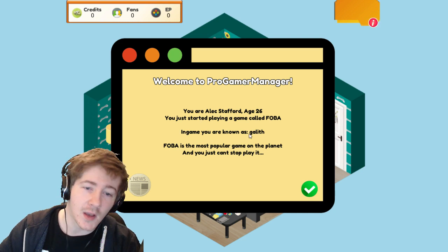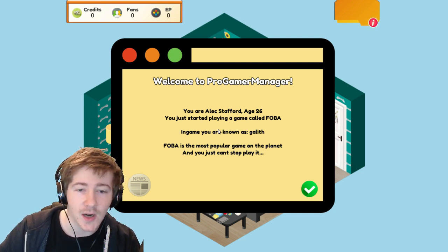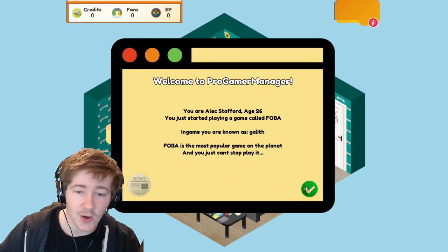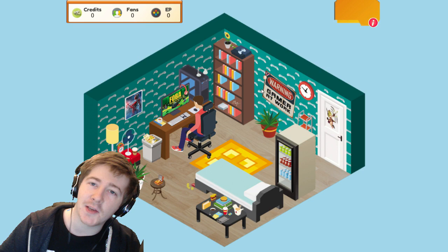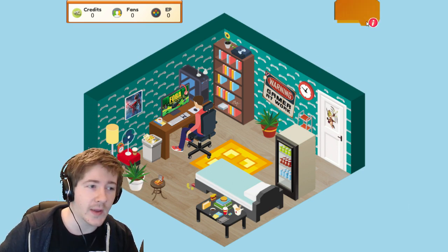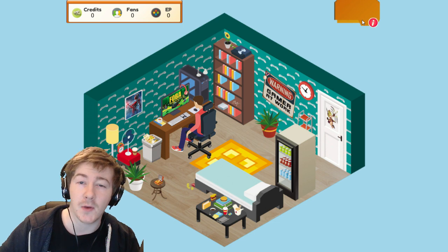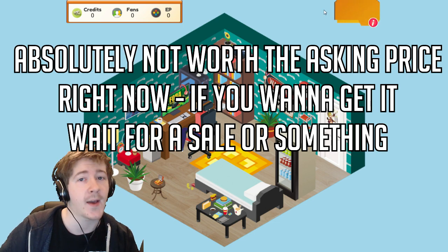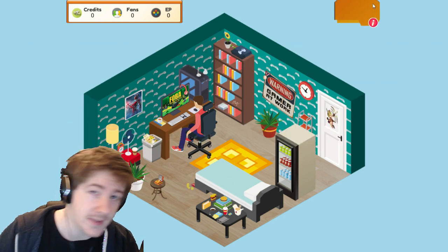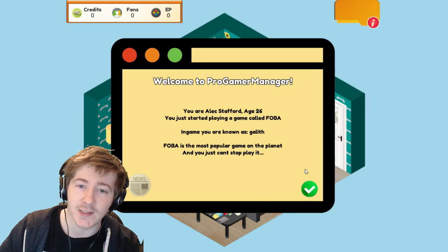Welcome to ProGamer Manager. You're Alex Stafford, age 26. You started playing a game called Phoba — in-game you're known as Galleth. Phoba is the most popular game on the planet and you just can't stop playing it. I should mention by the way, this game is on early access — I have no idea quite how much is left to make. I'll leave a link in the description if you want to check it out, but you can base your own judgements on how good the game is off of this gameplay before you do anything too crazy.